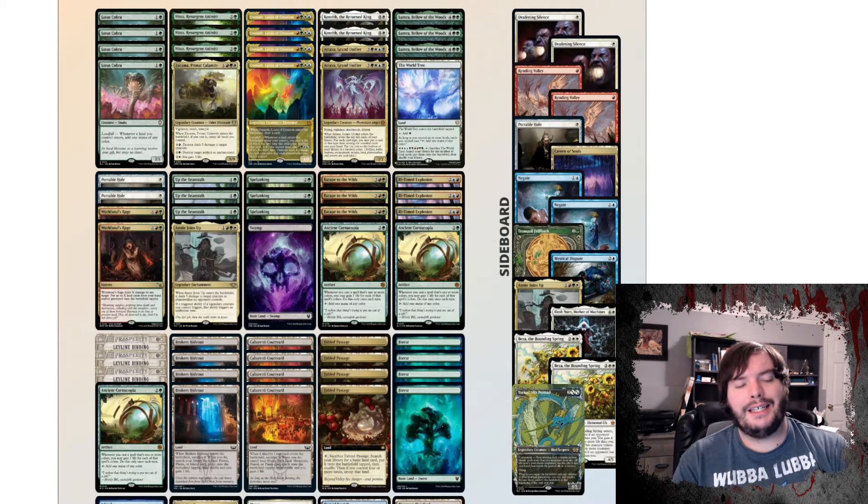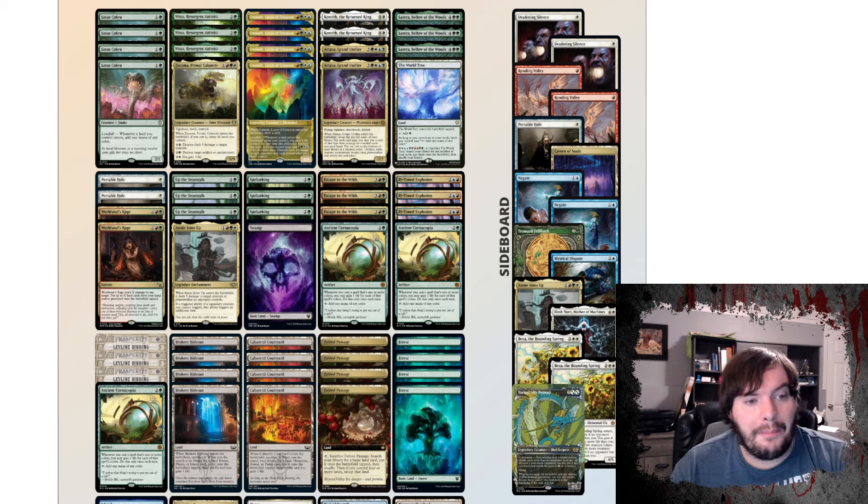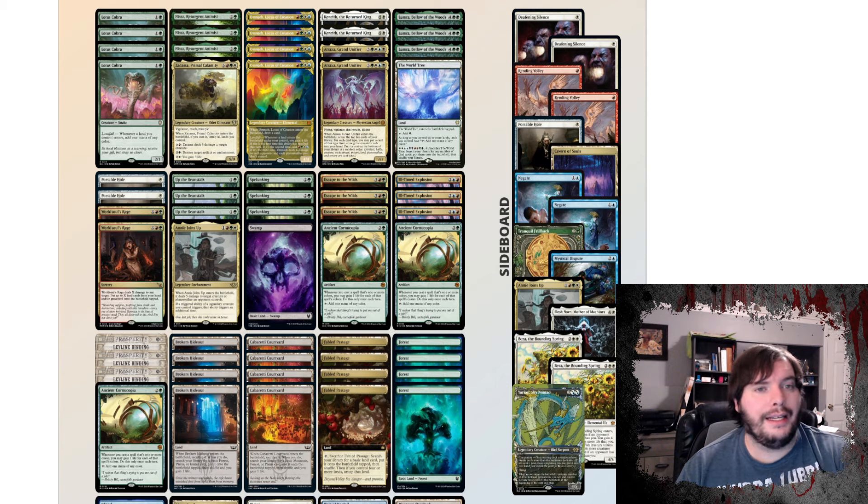Last on my list is Four-Color Lumra for Pioneer — a deck more up my alley because it has a Dino in it. It has two Kinris as a way to give Atroxa and Zekama haste. Four copies of Omnath because it's just a very good card. Three Nistas and four Cobras. Three Ancient Greenwarden as a three-drop ramp spell that gives us any color, getting us to Omnath on turn four. Two Portable Holes for interaction against small threats.